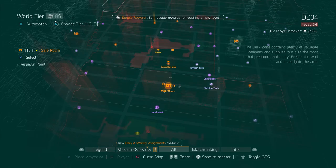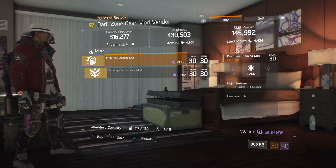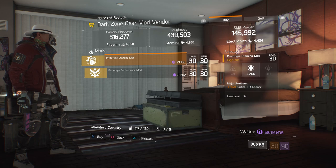For our next gear items, head over to DZ4 safe room. Here, the dark zone gear mod vendor has a prototype stamina mod with 266 stamina and 1% crit hit chance.